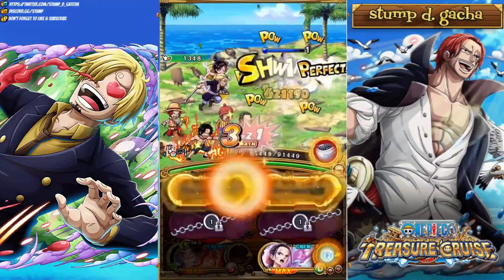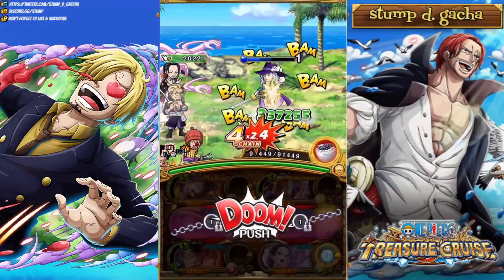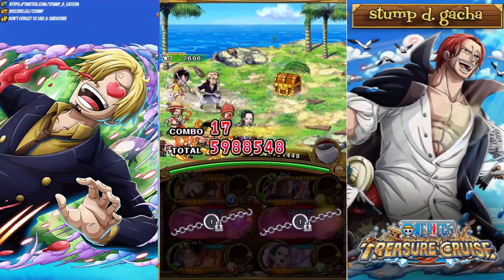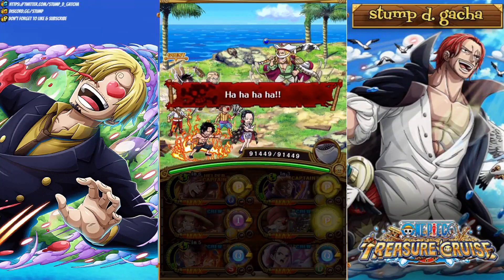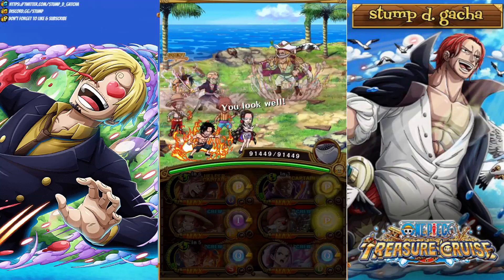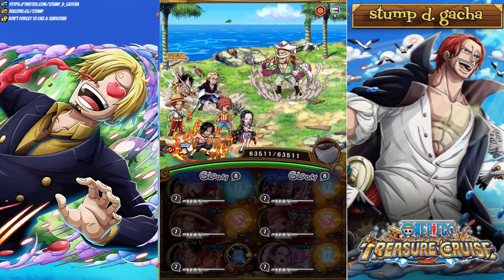Easily take out Whitey Bay just with the switchability of both your Lufian Ace and your Captain Rayleigh Gabarn, where you get an Attack boost and a Chain Boundary. Just with four units, you can kill Whitey Bay there. You don't have to worry about the Bind on the middle row, because it'll just remove itself moving into the fourth stage against Whitebeard.